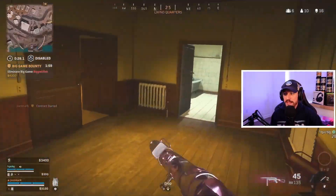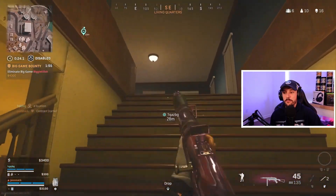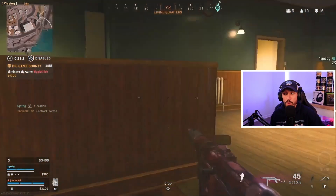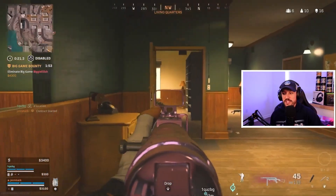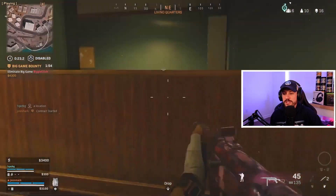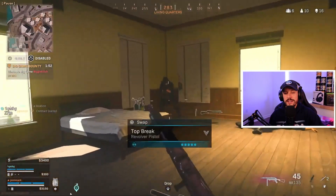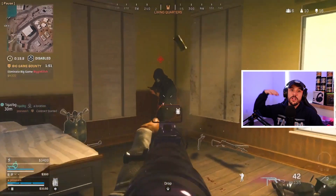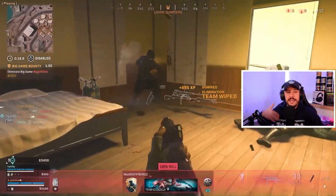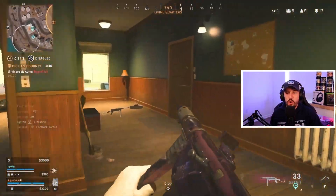He knows these teams have to rotate down to him and can just kind of hold the building endgame. I'm okay with holding a building endgame because we are playing positioning at this point. This is where the game switches. He challenges perfectly in here — notice the centering around the corner. I would like to see him centered a little bit higher; he's centered on the guy's hips and legs. If he centers higher, he hits more of those high-damage areas early, giving him that advantage.